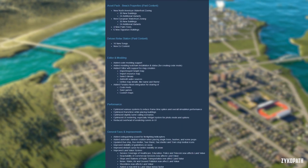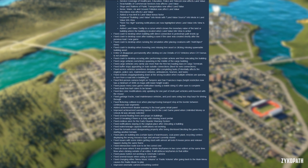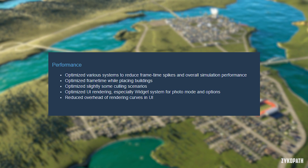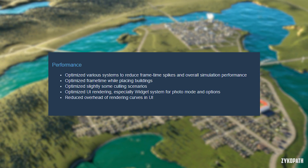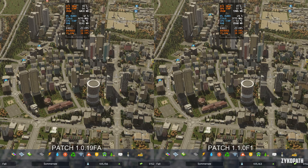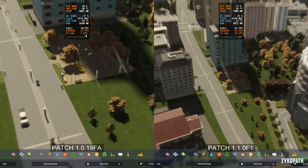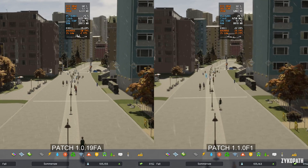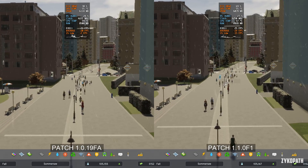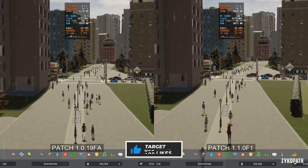Cities Skylines 2 just received a new update, and it's been a while since the last one. They claim they've made some performance optimizations, so let's check if performance has improved in a city with a hundred thousand population. We can see that the frame rate with the new patch doesn't drop as low as before, which can be seen across the whole test run. This spot is the worst case scenario.